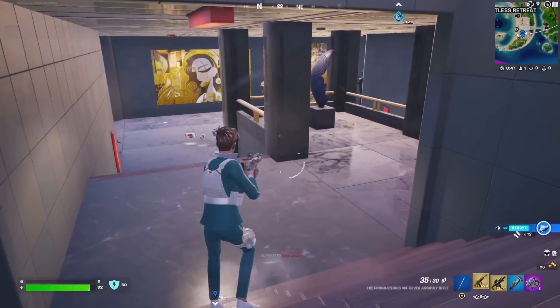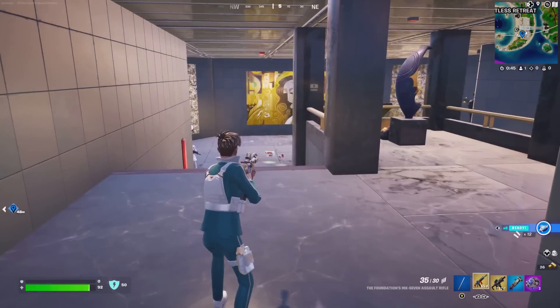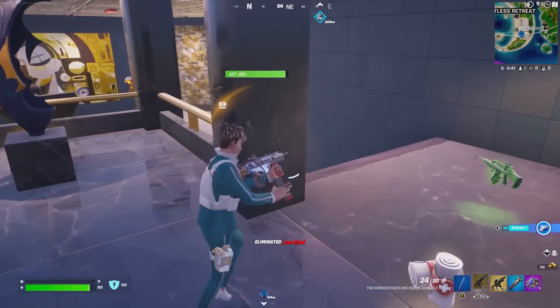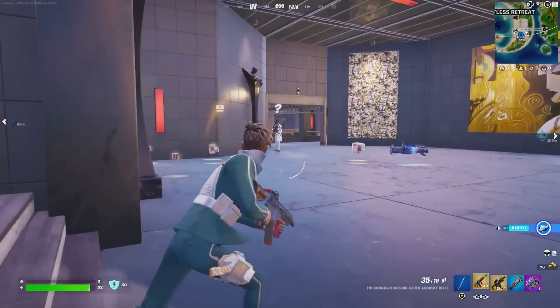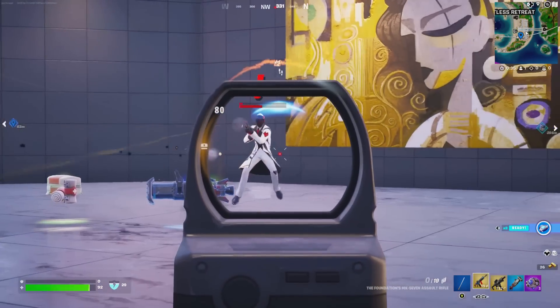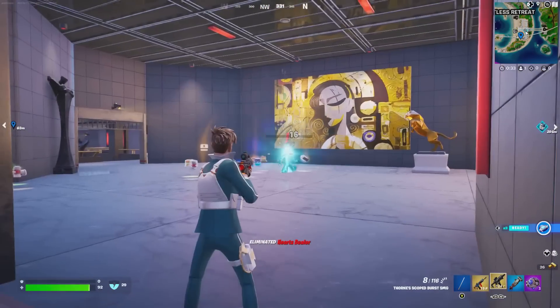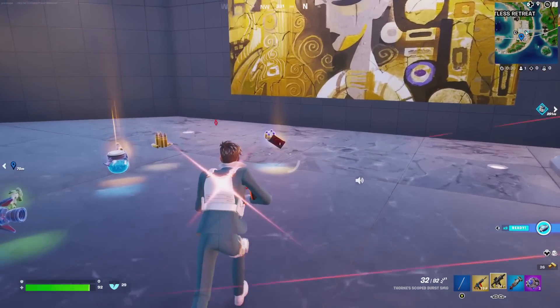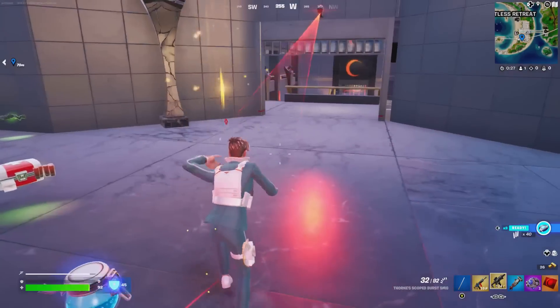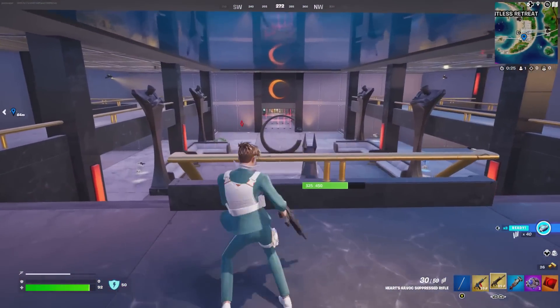Inside here you should be able to see the new boss — there he is. He won't come out, so he must have a barrier. This guy is different from the other boss — one of the weaker ones. His name is Heartstealer. Let's take him out. He drops the Heart Dealer and gives access to the Retreat's Vault. He's not as strong as the Eclipse Estate boss.